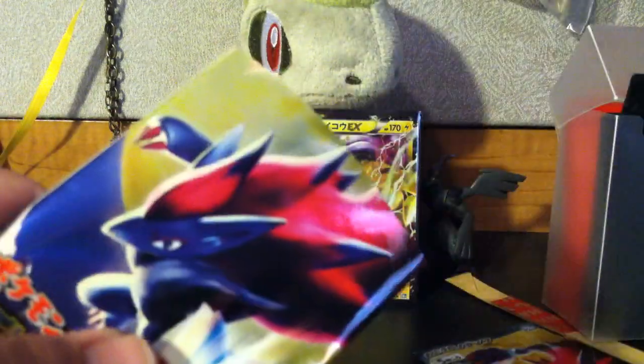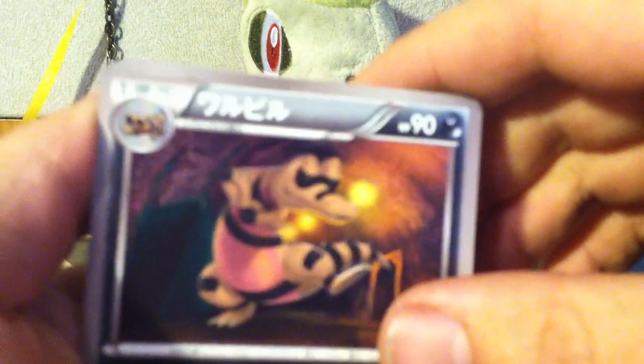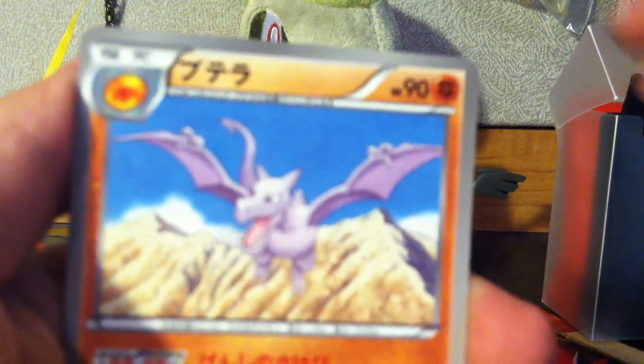So our third pack here. Alright, we have a Ducklett, a Krokorok — I keep saying Crocodile — a Woobat, an Aerodactyl, and our last card is a Blissey Holo. Wow.